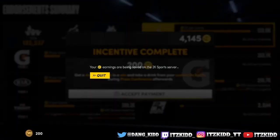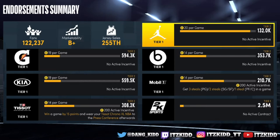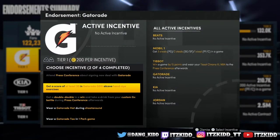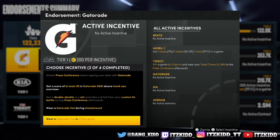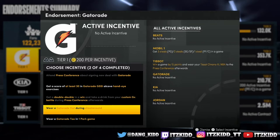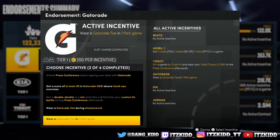When you load up your endorsement screen for the first time, you'll be able to negotiate your contract and you can either go for more VC per game or for more incentives. I suggest going for more incentives because you can do multiple incentives at the same time each game.